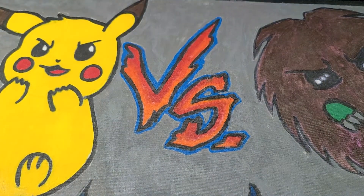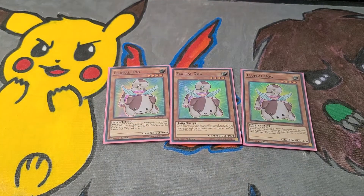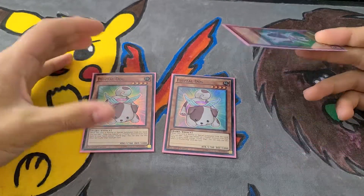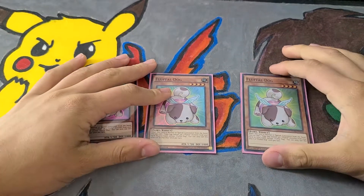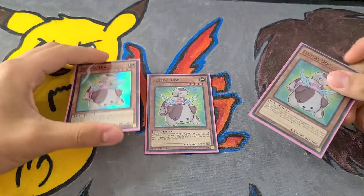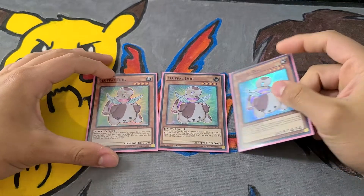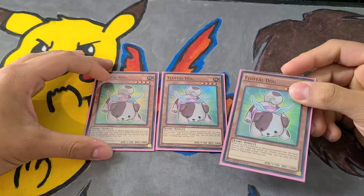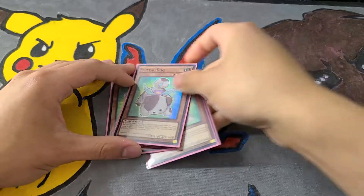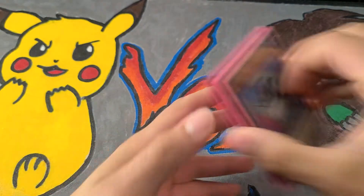The deck has a stratos in the form of Fluffle Dog. Fluffle Dog will search any Fluffle monster or an Edge Imp Savers, so this card is like the Lady Debug for the deck. You definitely want to see this. Its effect goes off if it's normal or special summoned, so just keep that in mind because it does come up when you combo with the following card.